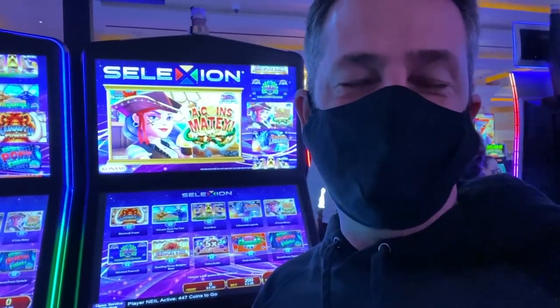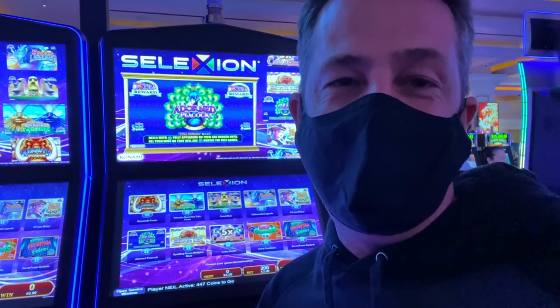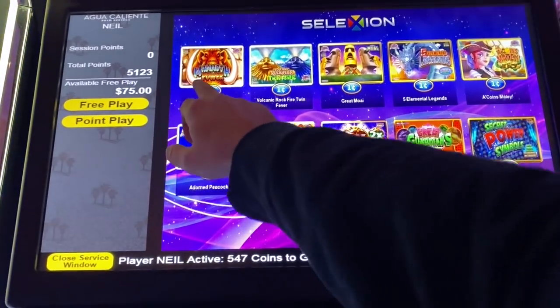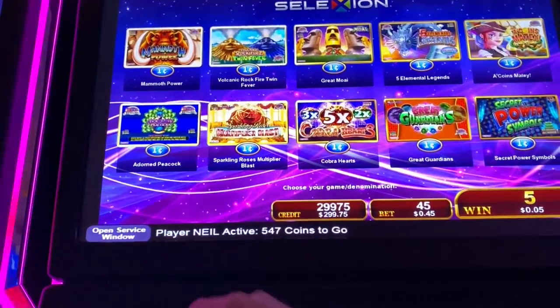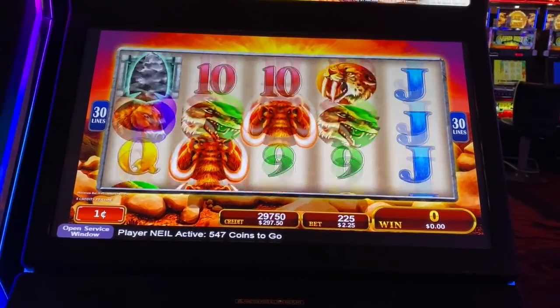I've done this a couple of times before — I'm going to play every single game on this machine behind me. I'm going to do 20 spins each and we'll see if it wants to pay me out. Wish me luck. We'll start off with Mammoth Power. Sometimes these touch screens don't work really well. I'll do $2.25, 20 spins. Here we go.